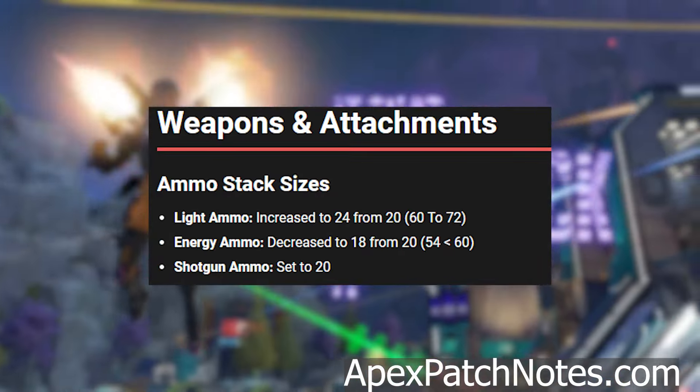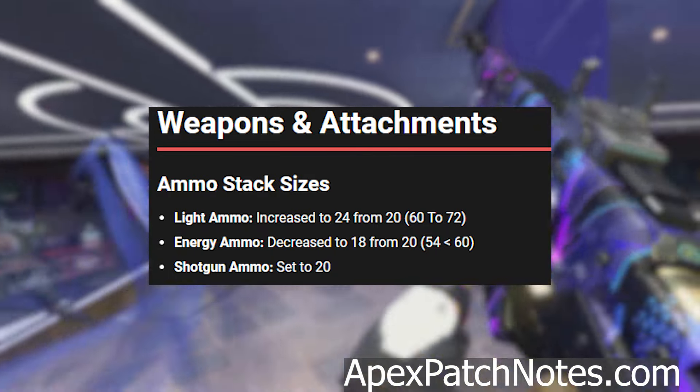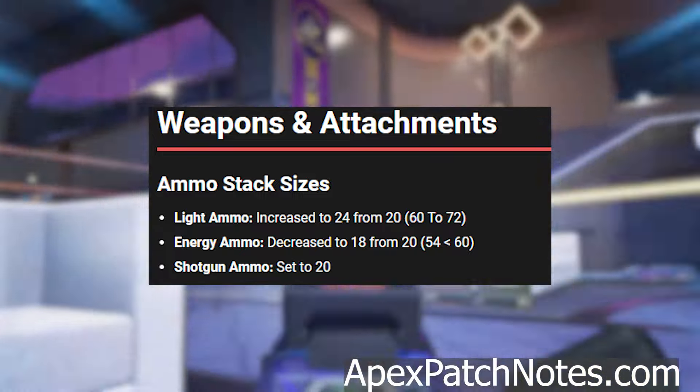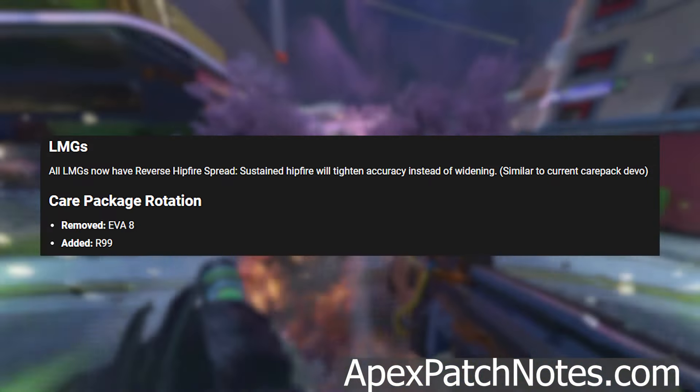Aim assist reduced to 0.3 from 0.4 while playing on PC. Ammo stack sizes: light ammo increased to 24 from 20 (so 60 to 72). Energy ammo decreased to 18 from 20 (so 54 now). Shotgun ammo set to 20.